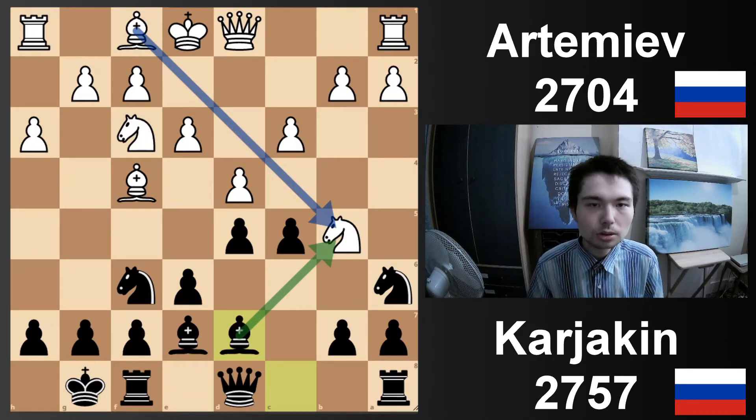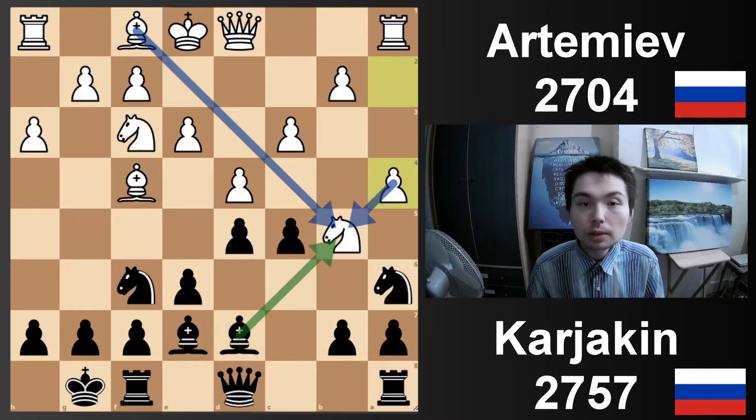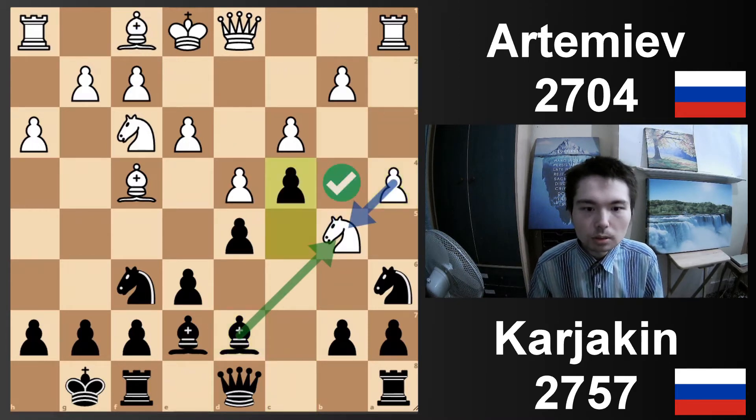This is one reason I wanted to go through this game, because I'd never seen this setup before. The way black deployed his pieces meant that white didn't get any advantage. Bishop attacks knight, but white has his bishop defending it — no big deal. White defends it again with his pawn, and now c4, locking it up. So only the pawn is defending it.